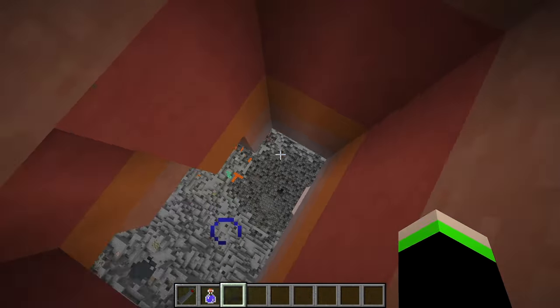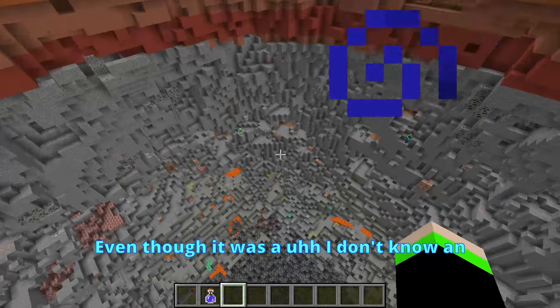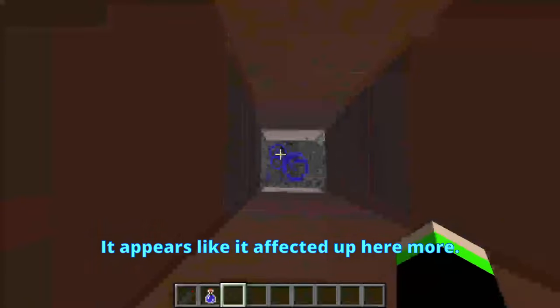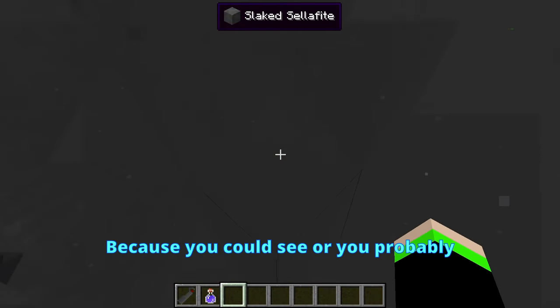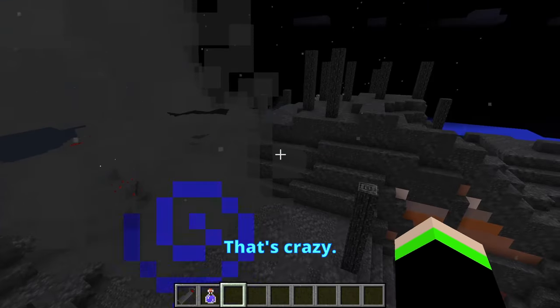You know what? It might be up here. That's crazy. So even though it was an underground explosion, it appears like it affected up here more. Because you could probably see this lake cellophite. That's crazy.